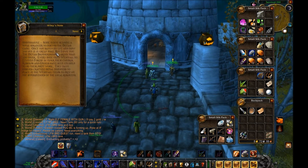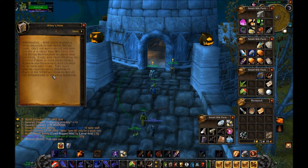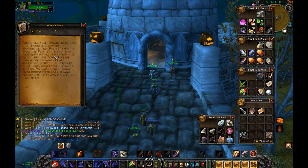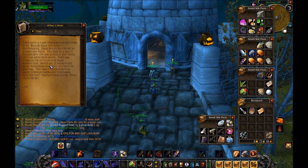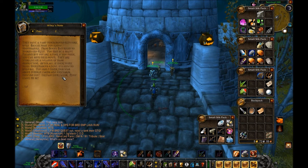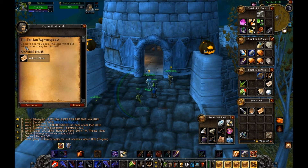'Stoutmantle — some nerve sending a total stranger to discuss the Defias gang. You once saved my life and now you put it in great peril. But I owe you. The Defias Brotherhood is larger than you think — every mine from Westfall to Elwynn Forest is under their control. Kobolds and gnolls have been enlisted to do their dirty work. They have goblins crafting metal monsters for the Westfall fields. They have a vast underground network from Booty Bay right to Stormwind Keep. They are working on a weapon of mass destruction — after all, if there's one thing stonemasons know it's how to build big. Signed, W. Mysterious.'